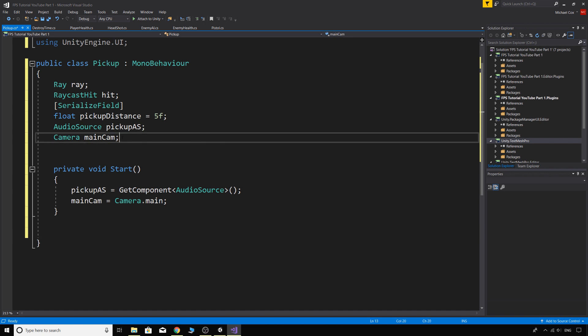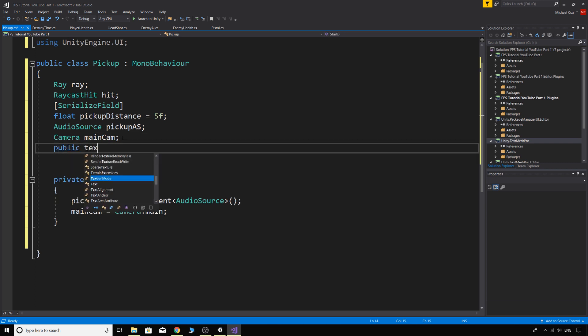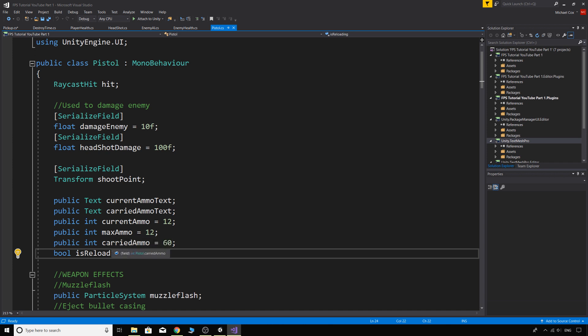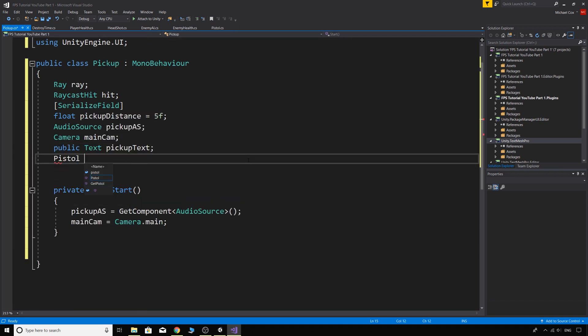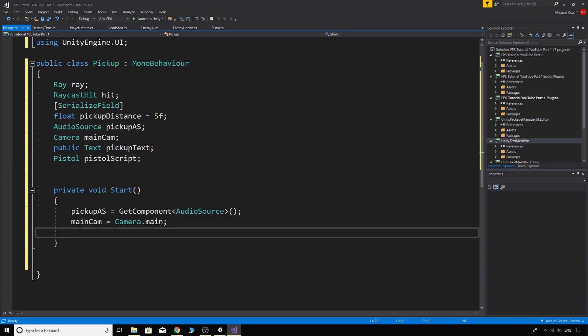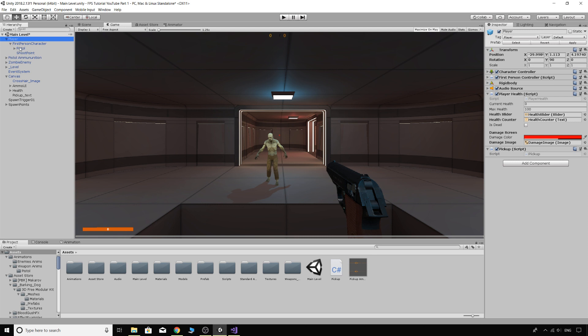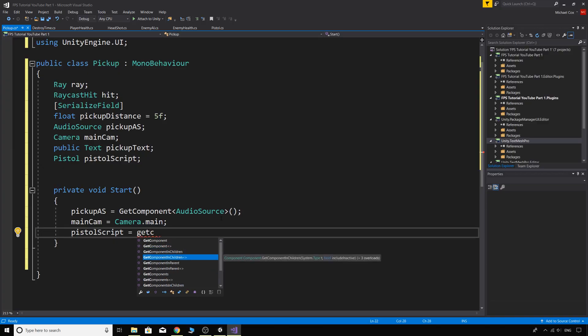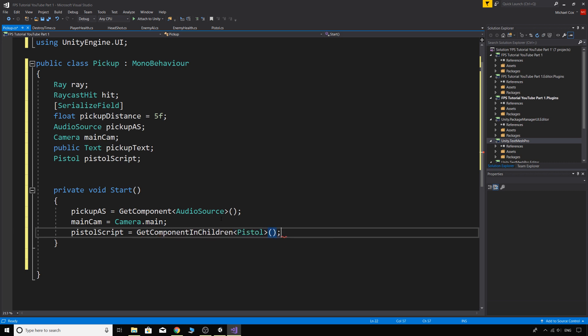We also need our Text variable — 'public Text pickupText'. And we need to access the pistol script since that's where our ammo values are stored. So 'pistolScript = GetComponentInChildren<Pistol>()'. This will find the Pistol component in our children since the pistol is a child of the player.